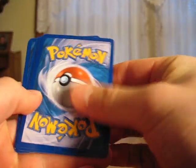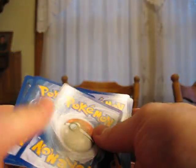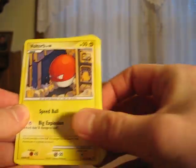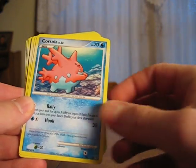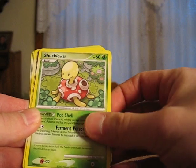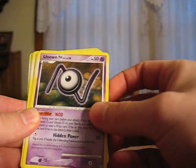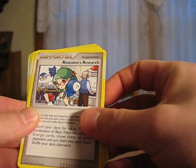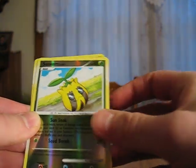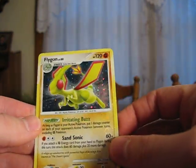A little card trick. Set them on the back there. So we have Nidoran Male, Voltorb, Corsola, Sentret, Shuckle, Unknown N, Roseanne's Research Supporter, Smeargle, Sunkern, and a Flygon Holo. That's very nice.